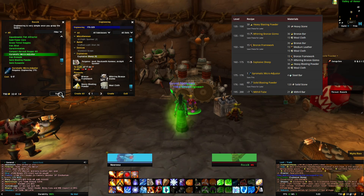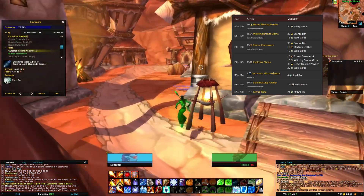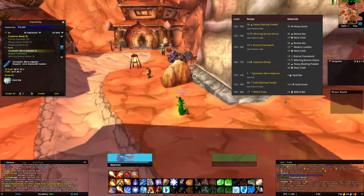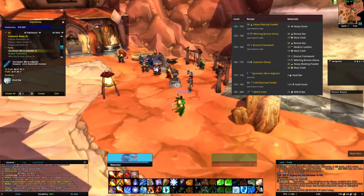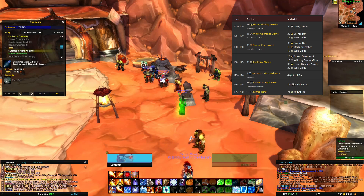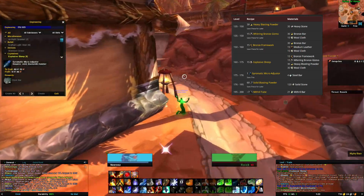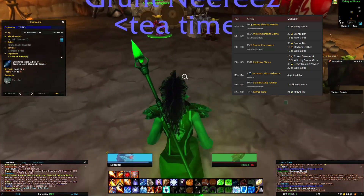From level 175 to 176, make a gyromatic micro adjuster, for which you'll need four silver bars.